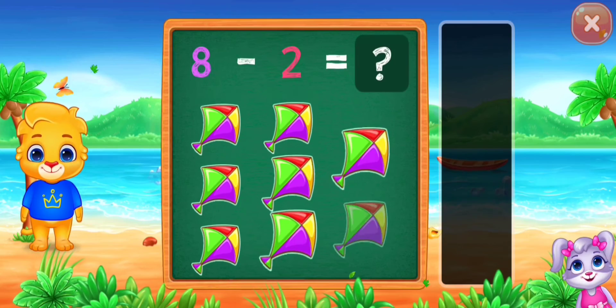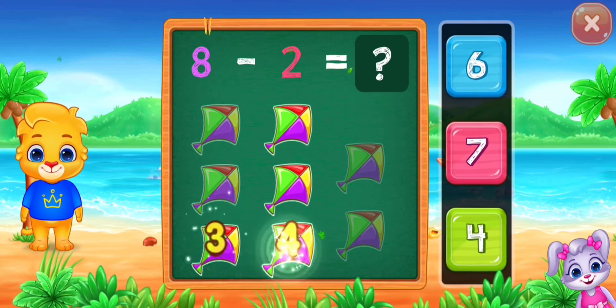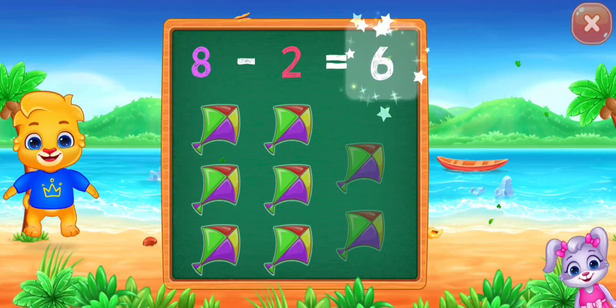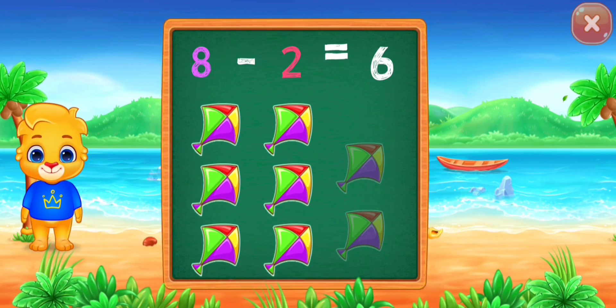Woohoo! Hooray! Eight. One, two, three, four, five, six. Six, woohoo! Hooray! Eight minus two equals six.